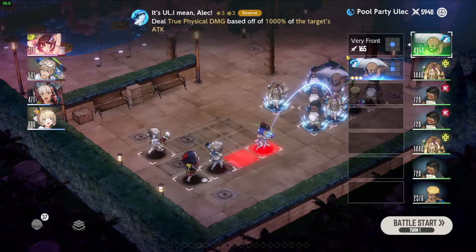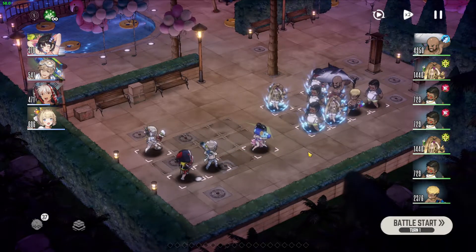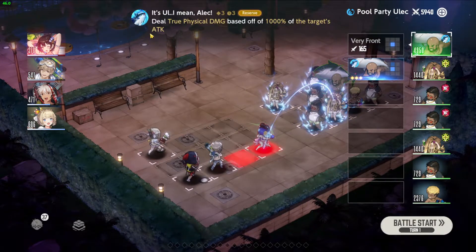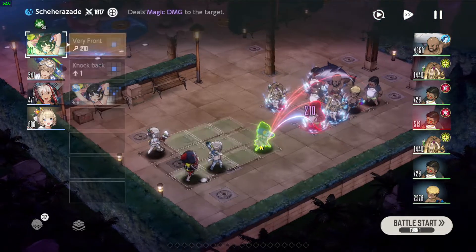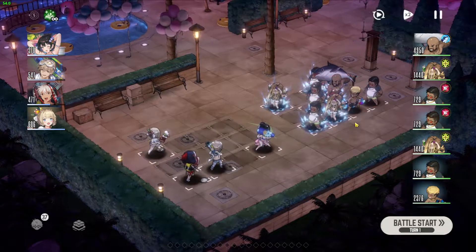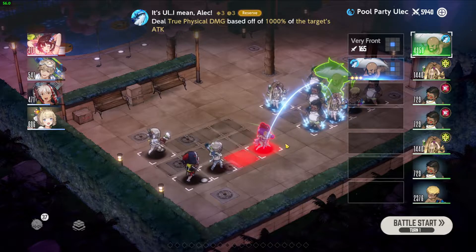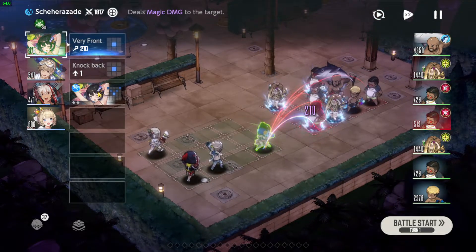For those people that just want a quick, easy solution, don't want to deal with the gimmick or they did not figure it out, then this is the video for you. We'll be abusing the fact that Yulek does 1000% of the target's attack, and because Shara is a magical unit and she doesn't have a normal attack, this ability does absolutely zero damage. So this is the strategy or gimmick we have to abuse.